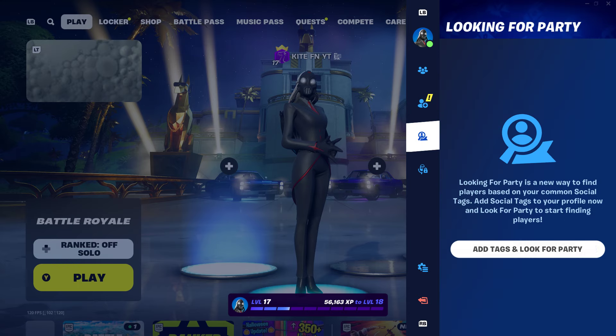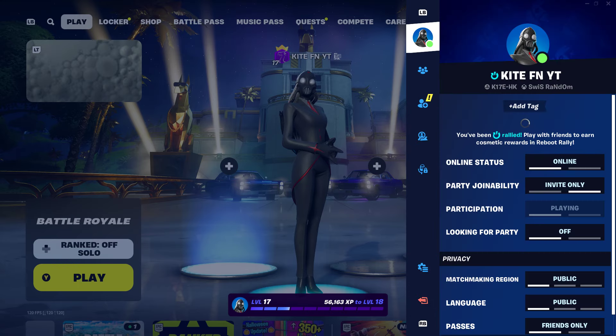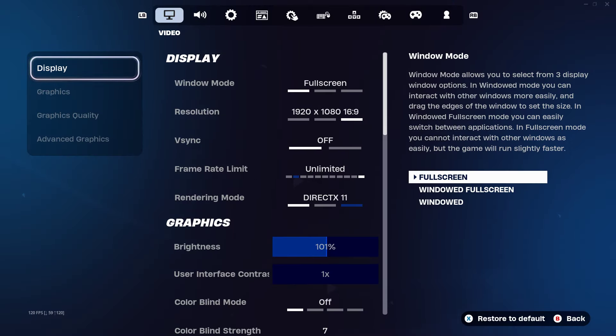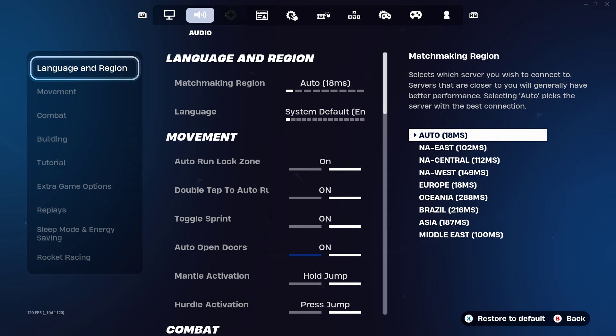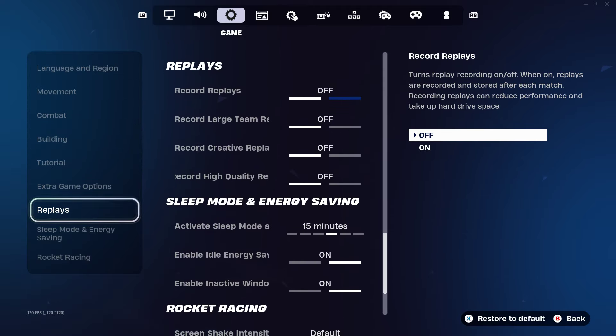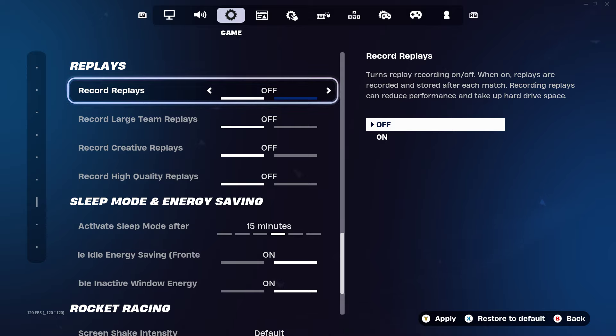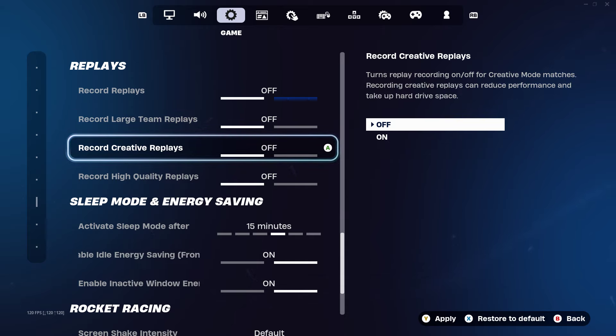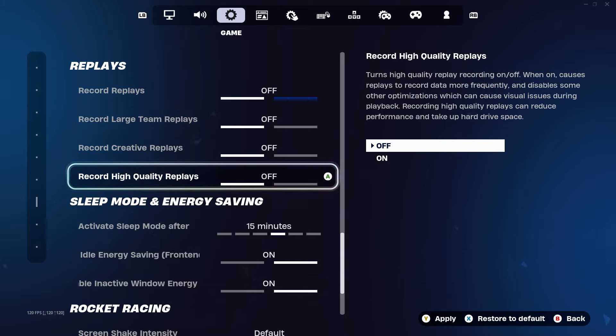Once you have this menu on your screen, the next step is to find Settings. Once we're in the settings you'll see options such as Video, Audio, and Game. Go to Game and look on the left-hand side of your screen, scrolling all the way down until you find Replay Settings. Make sure that Record Replays is set to off, Record Large Team Replays is set to off, Record Creative Replays is set to off, and Record High Quality Replays is off as well.